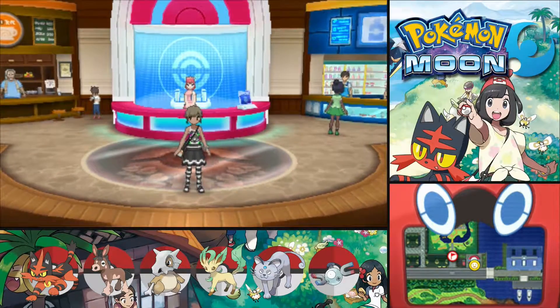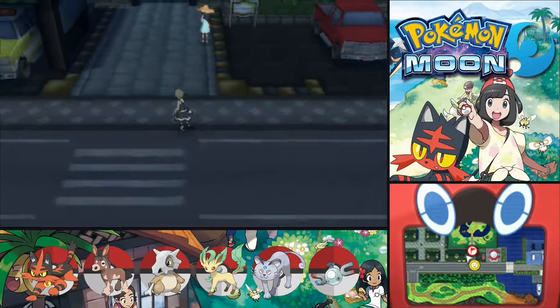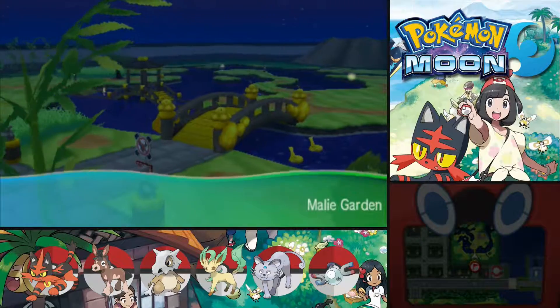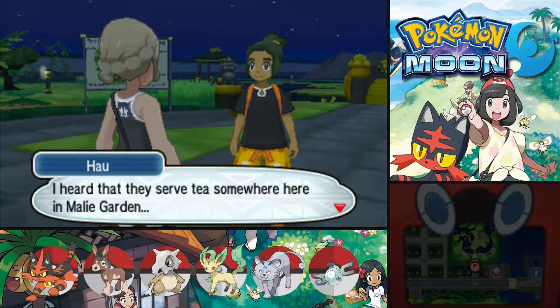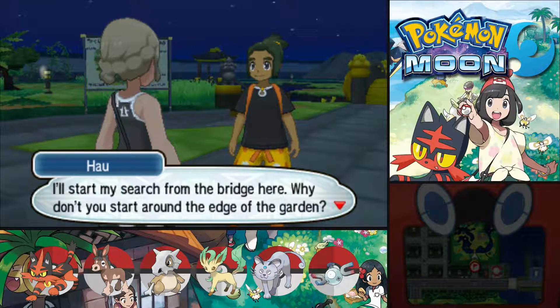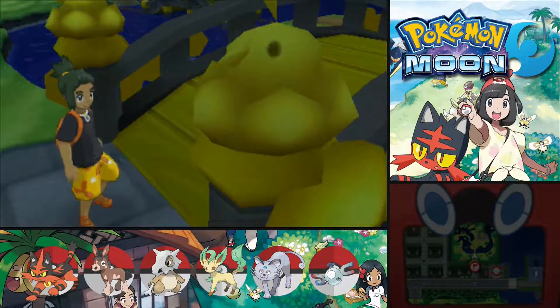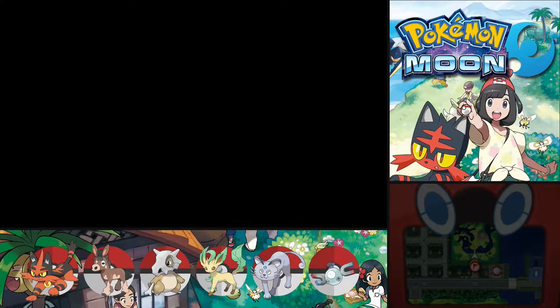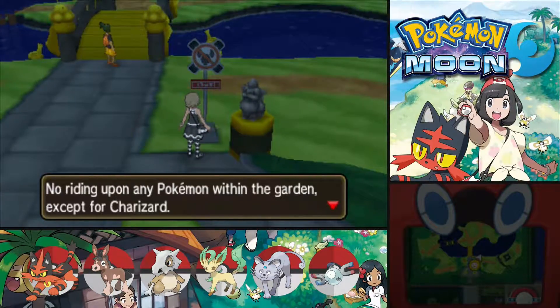Aloha everybody, welcome back to Let's Play Pokemon Moon! In the last episode we arrived at Ula Ula Island, the third of the Alola islands. We're supposed to go to these gardens over here, so let's go. The Malie Garden — I heard they serve tea somewhere here. I'll start my search from the bridge. Why don't you start around the edge of the garden? Okay, so we're going the long way around.